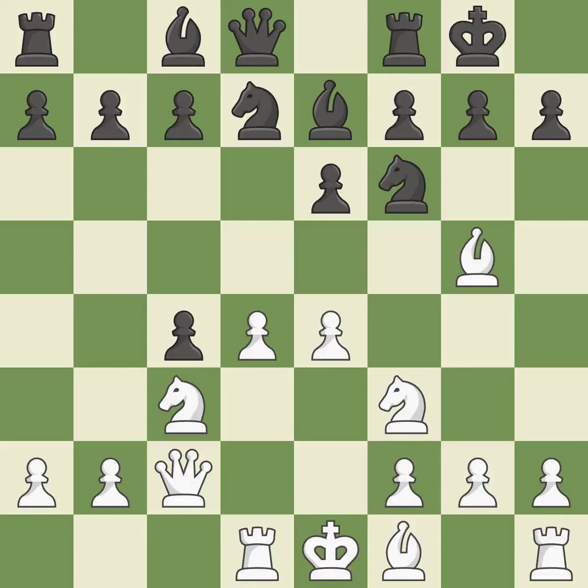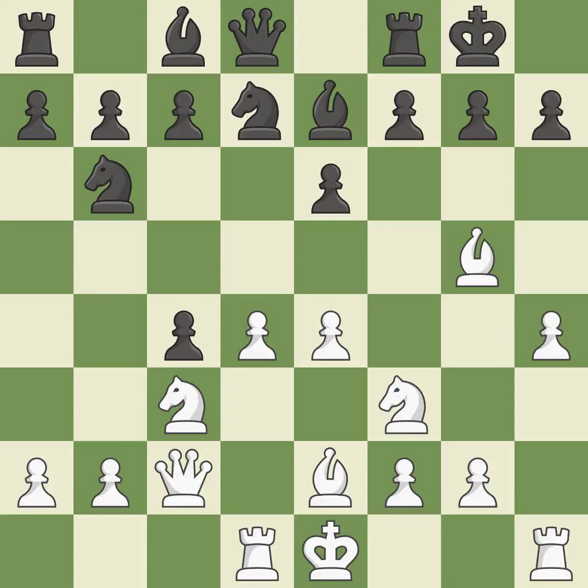This reveals an assault and puts a pawn in danger. This defends the attacked pawn. This misses a chance to develop a bishop outside of its starting square — it is incorrect. This develops a bishop off its starting square, getting it into the action — it is best. The game was almost evenly matched, but Black is now worse.